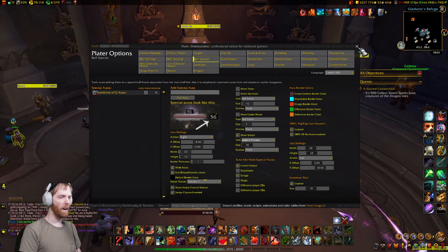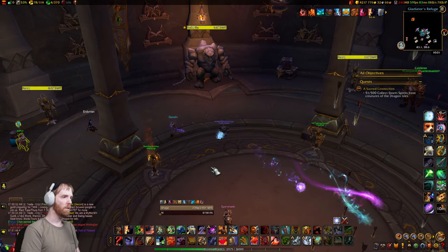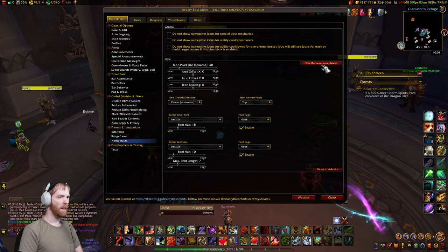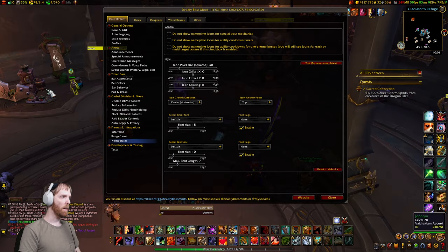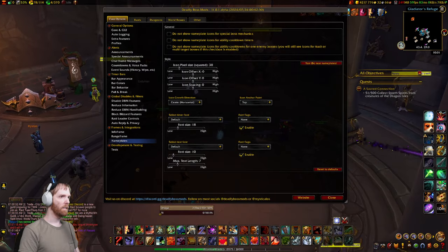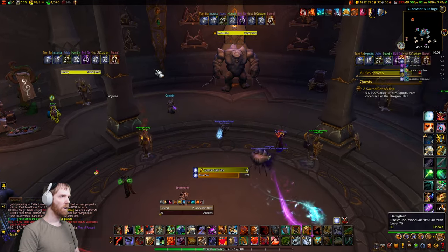You might be wondering: how do I configure it? Do I have to go into a dungeon to configure it? No, you do not. You can simply open DBM, click on Nameplate, and click the Test button right here. Make sure you're near a nameplate, which is why I'm here in this target dummy area. Hit Test Nameplate. Now you can configure it.